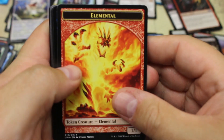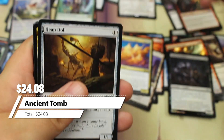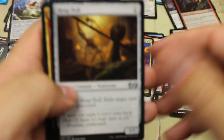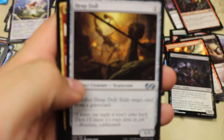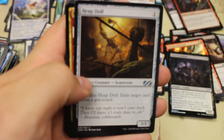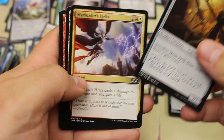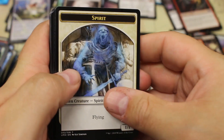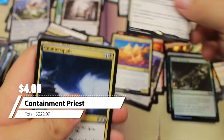We have about eight packs left, see how we do. Elemental, Gravecrawler — nice Ancient Tomb, I think that's over twenty bucks. The focus just went out again — very frustrating on my end and probably on your end as well. Got Burnt Offering and the regular Containment Priest which I think is about four bucks or so.